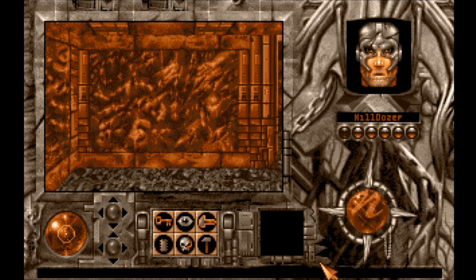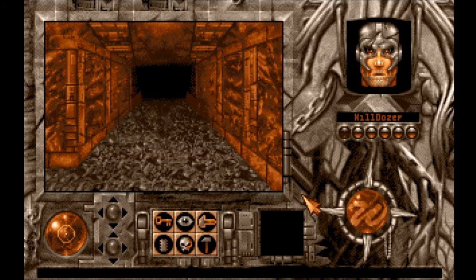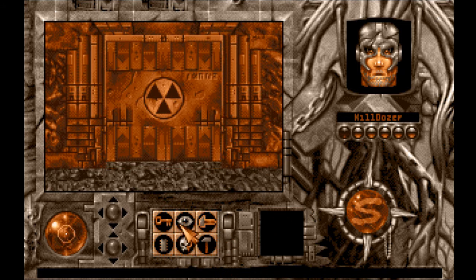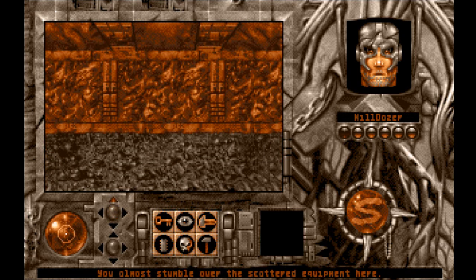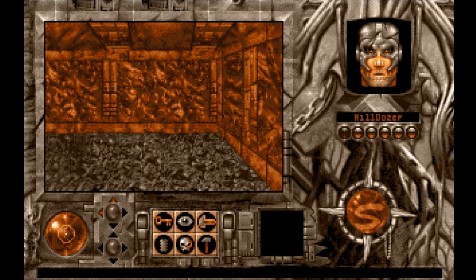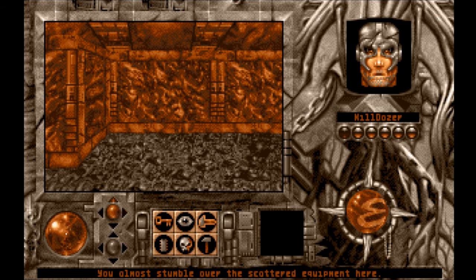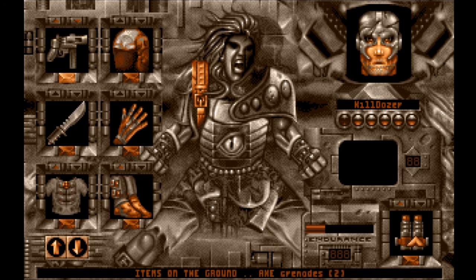Nothing else in here. We depart. Broken medical supplies — I guess we found some unbroken ones. You almost stumble over the scattered equipment here. Kildozer, you're so clumsy. Axe grenades? Does it fill with the body spray? Alright, that'll work.